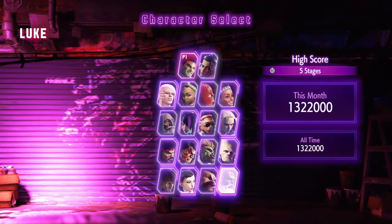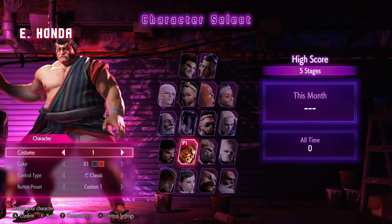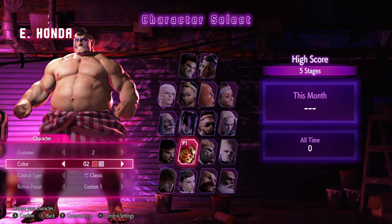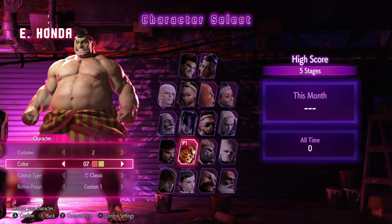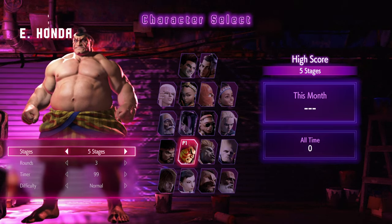Let's continue some more story mode or arcade. Our next character is going to be E. Honda. You know what, I do like his first costume, but let's go with the second one. Let's go with number six and we're gonna start off with normal difficulty.